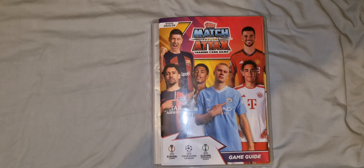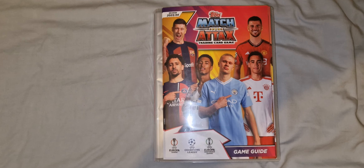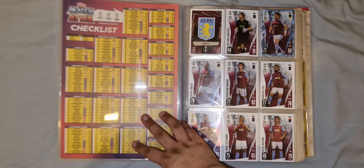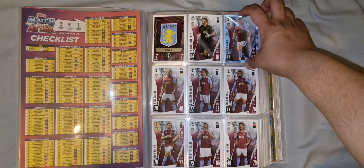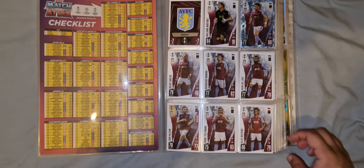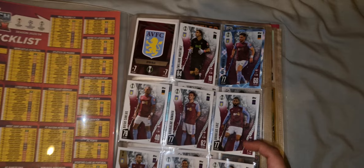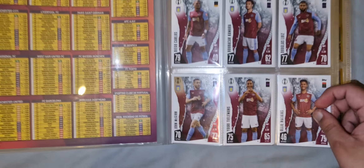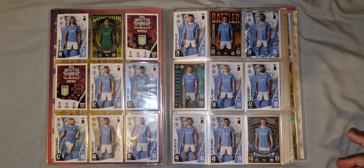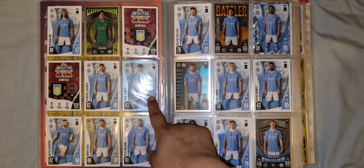Hello, and in this video I'll be going through what I've collected so far for this year's Match Attax. First page we have Aston Villa — I managed to complete this and get a crystal parallel, which is nice. I like how the crystal parallels look, really nice, as well as the captain card. I'm missing the badge and I think a base card for this collection.